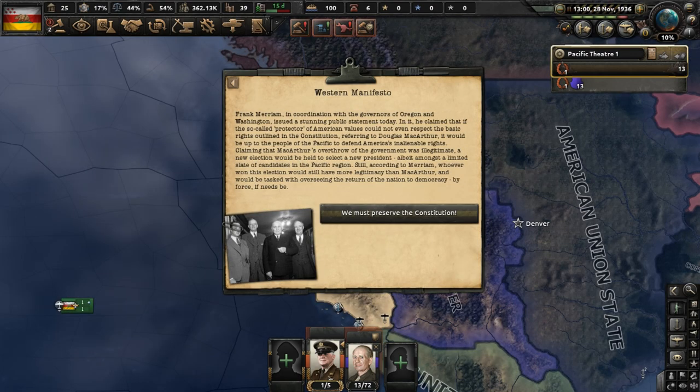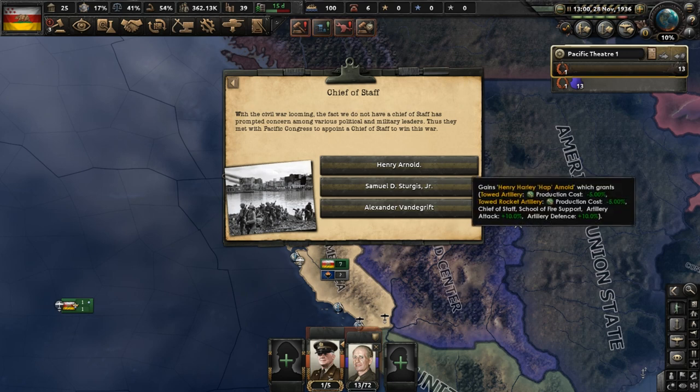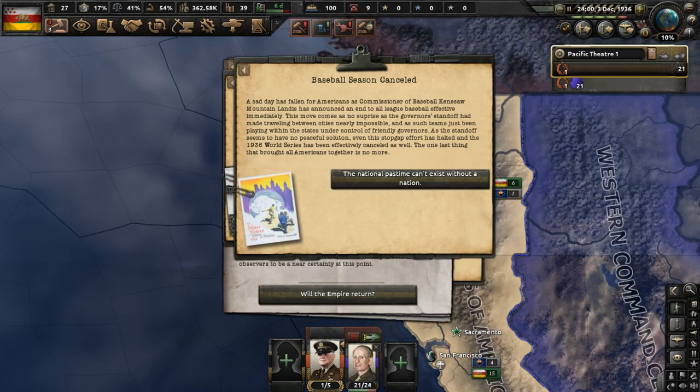The Western Manifesto declares it would be up to the people of the Pacific to defend America's rights. A new election shall be held — even with limited candidates, they will have more legitimacy than MacArthur, according to the governor of California. A chief of staff must be selected — let's go with Henry Arnold, the first in the list. He specializes in artillery, be it towed artillery or towed rocket artillery. The baseball season is canceled.